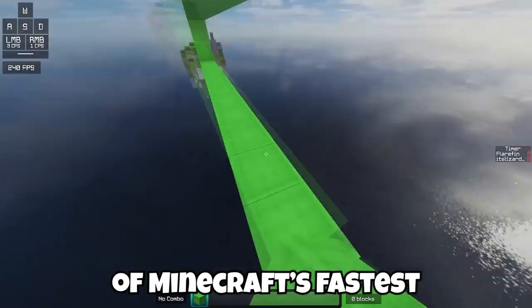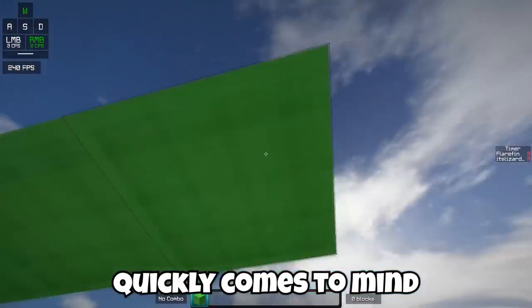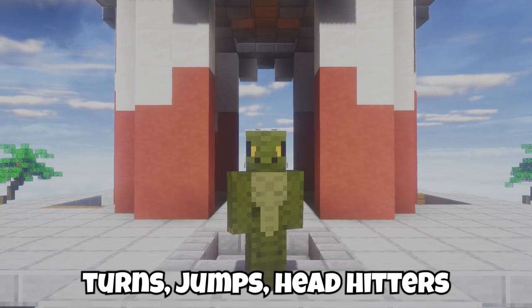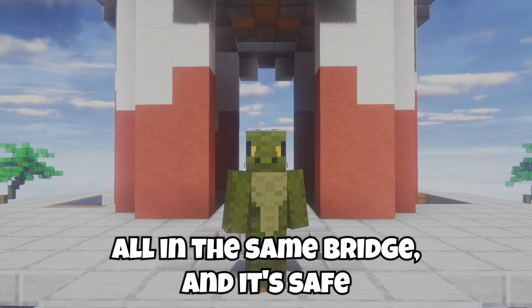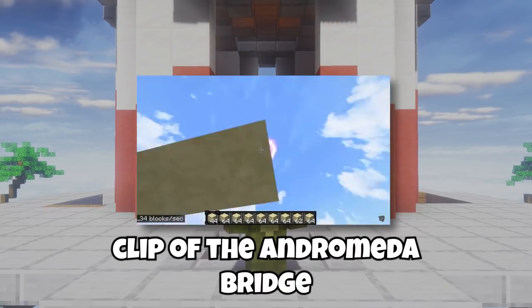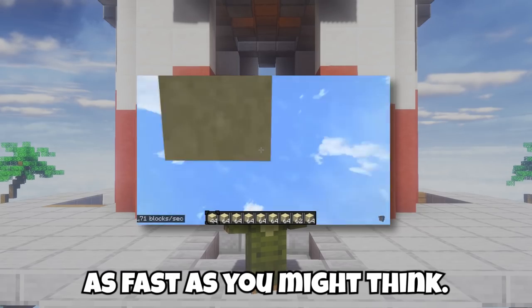When most people think of Minecraft's fastest bridging method, the Andromeda bridge quickly comes to mind, and for good reason. The method quite literally has players doing turns, jumps, head hitters, and so much more all on the same bridge. It's easy to see why people think it's the fastest, but the original viral clip of the Andromeda bridge is nowhere near as fast as you might think.